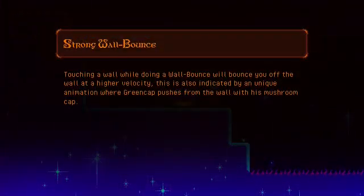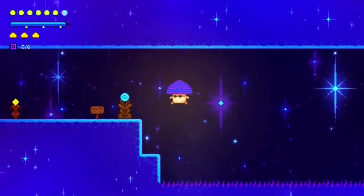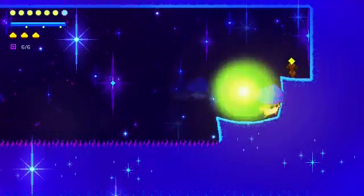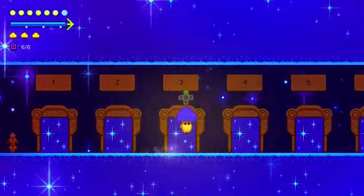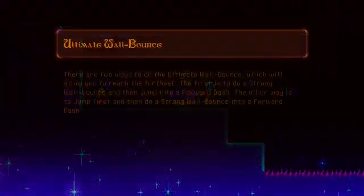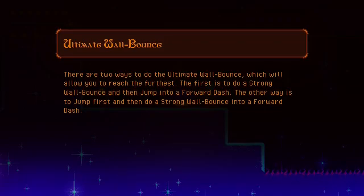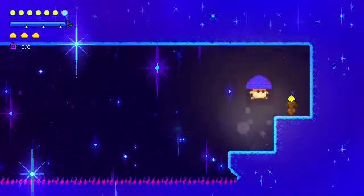Strong wall bounce — touching a wall will bounce you off the wall faster. I did notice that when playing around you get more of a boost when you're right up against the wall. Ultimate wall bounce: strong wall bounce, jump into a forward dash — jump and strong wall into a dash.